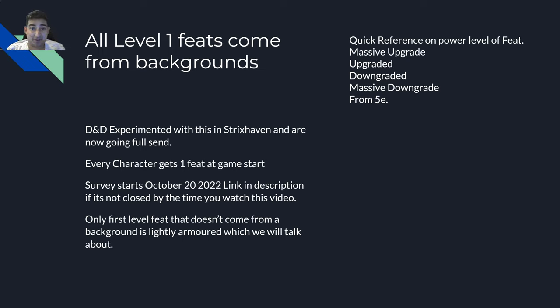On your right hand side you'll see a quick reference guide for the power level of the feat. It's going to show what level it is from DND 5e, whether it's a massive upgrade, an upgrade, a downgrade, or a massive downgrade from 5e. That's just your quick reference. Let's get to the feats.